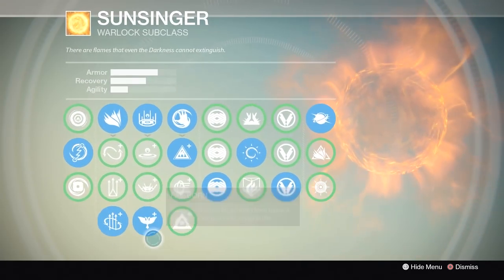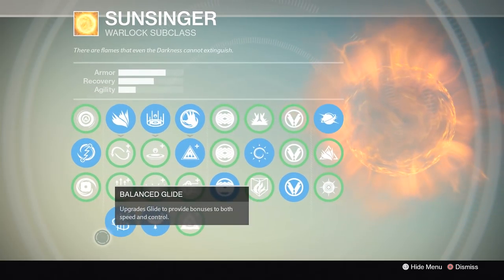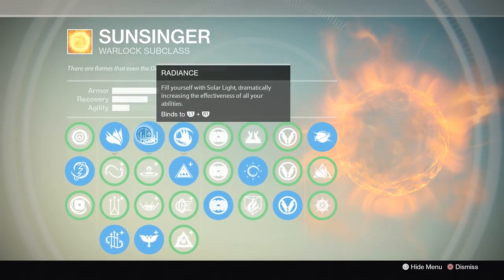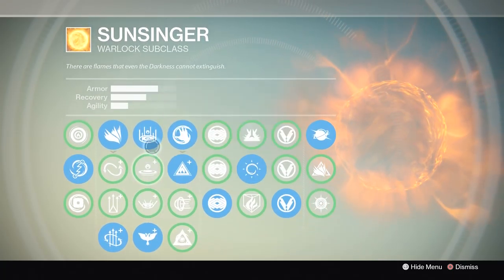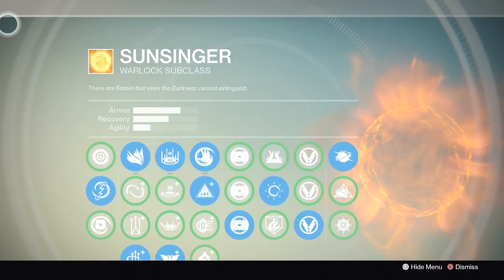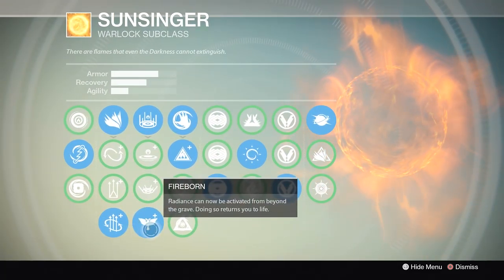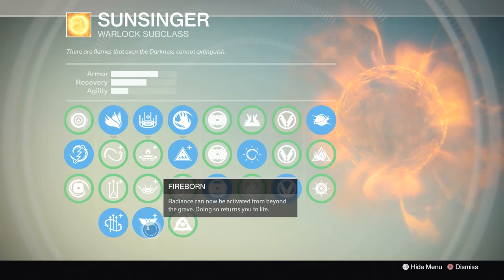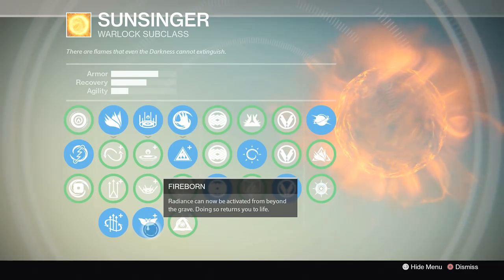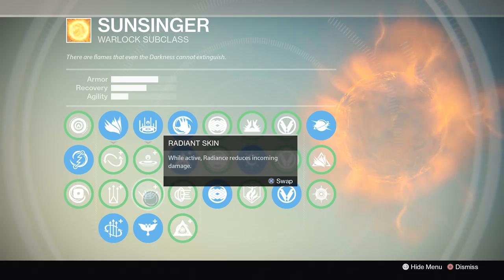The glide jump is up to personal preference and doesn't have much impact. I really wish Blink was available here — I'd choose it every time. For the Radiance ability I go with Fireborn, especially recommended for Elimination game types. My recommendation: don't Fireborn when near a group of enemies because there's a moment where you can't do anything and enemies have ample opportunity to throw grenades and focus fire on you. Try to Fireborn when the enemy is away from you.